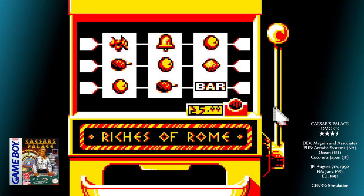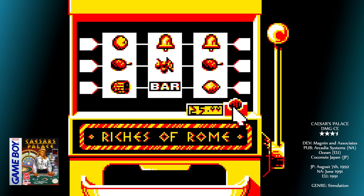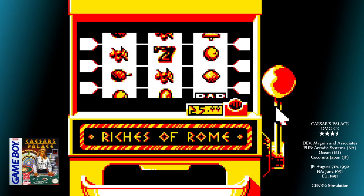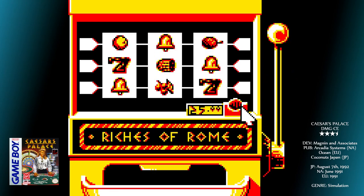These slot machines are probably the first thing you'll see. Magnificent Sevens lets you place up to three bets per spin, and the aim is to line up bar or seven horizontally across the screen. Diagonals don't count.